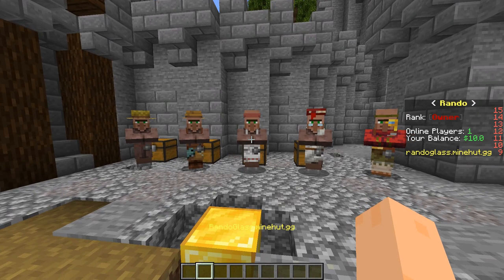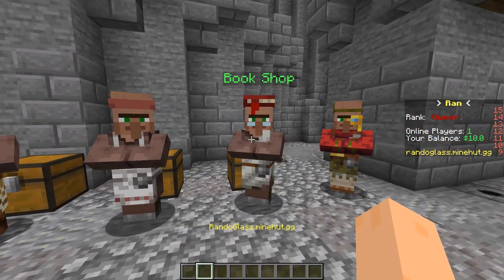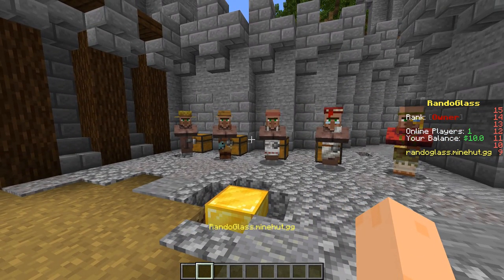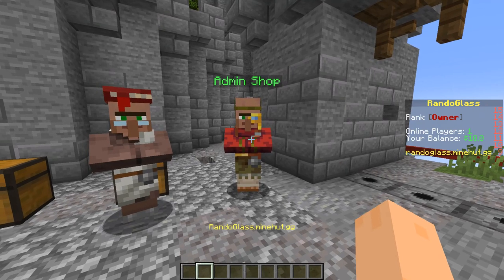With this plugin you get access to five different types of shops. There's the buying shop, the selling shop, the trading shop, the book shop, and the admin shop. These four first shops are specified as player shops because they are very easy to use for non-admin players. And the last one is, as the name suggests, an admin shop — only for admins.